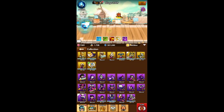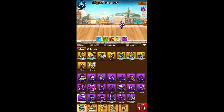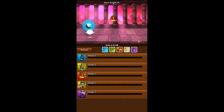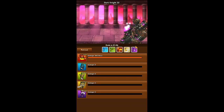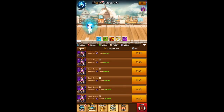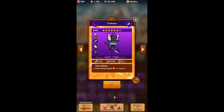This week's Heroes Magnified video will be looking at Trickster, the epic dark DPS hero. If you're wanting to see the best methods involved for building him and how best to use him, then this is the video for you. For those of you who follow the focused dungeon pool strategy, today's video is going to show off the end result of all that hard work for the dark heroes. That hero is Trickster.